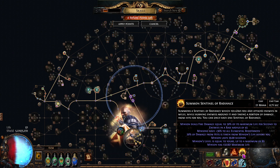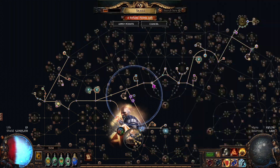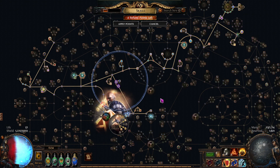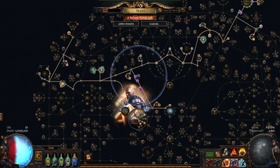Now, this build — I'm scaling Summon Sentinel of Radiance damage only. I'll make a build guide on this later; it's a really cool pure Sentinel of Radiance build with no other damaging minions — literally every minion is just buffing the Sentinel of Radiance. This build is unusual because it has more minion life than you would normally have in an AG build, so depending on your build you might need additional layers of defense for your Animated Guardian.